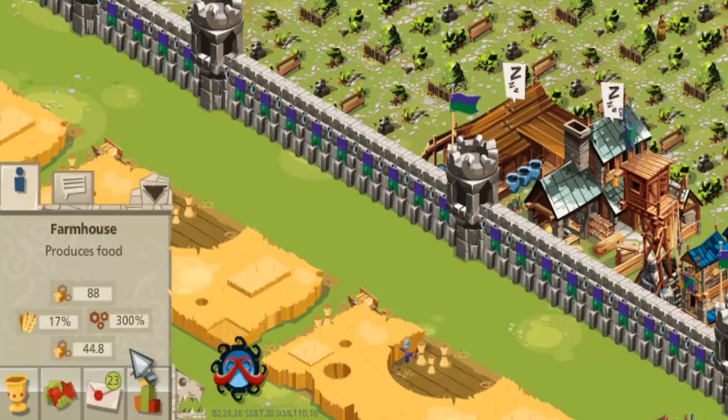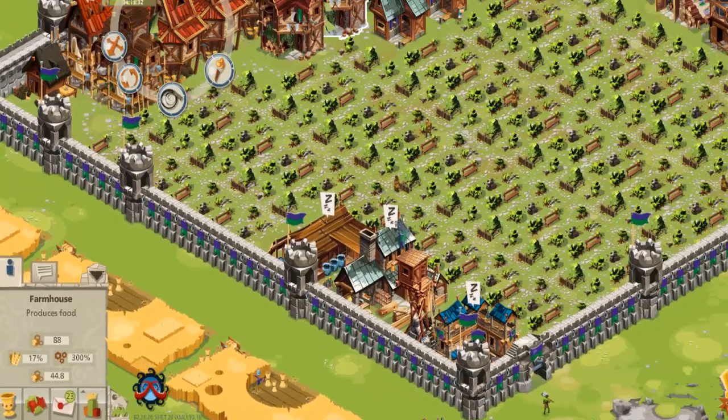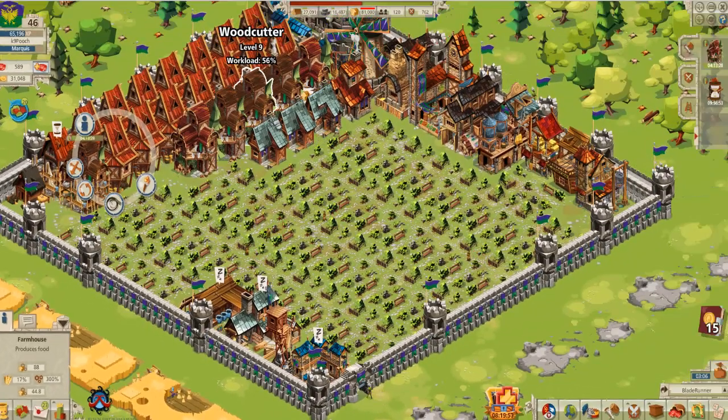That also applies to woodcutters, to your stonemasons, tax collection — all of that is improved just by having high public order, so we can increase the output of productivity. What brings down public order? Well, dwellings. It's fine to have a few at the very start when you're desperate for coin, but as you get an opportunity to improve your troop strengths, you can actually do away with your dwellings because if you hit your robber barons or baron towers, that's where you can get your coin from, and the rewards and returns are quite considerable.